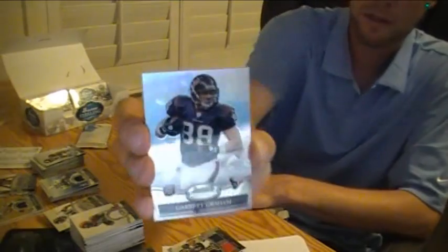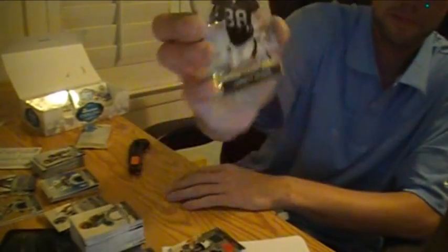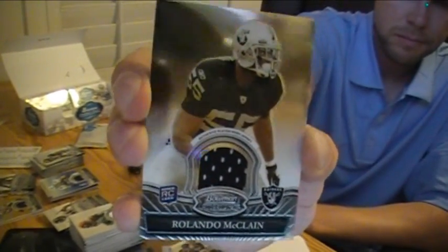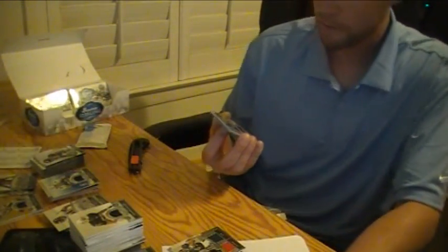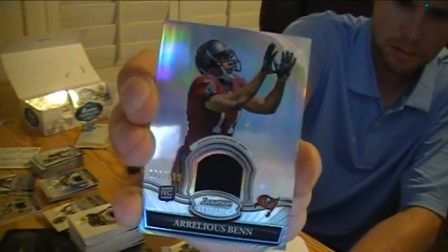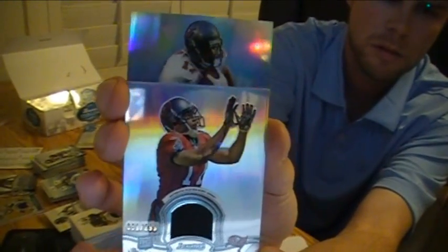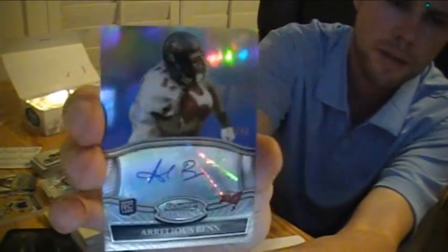Garrett Graham — I thought he was a Saint before, he must have been traded — for the Texans. Refractor rookie card. We got a Rolando McLean jersey card for the Raiders. For the Bucks, refractor jersey of Aurelius Ben numbered to 299. We got a blue — it might not be anything good, but it's blue. Oh, it is pretty nice. Aurelius Ben blue — back to back Aurelius Ben refractors.